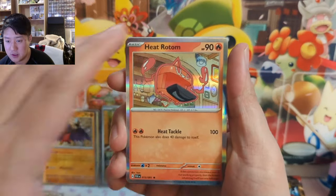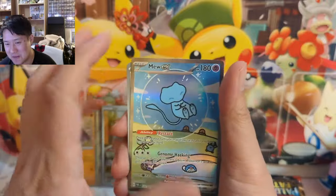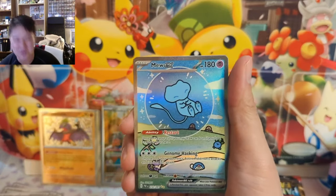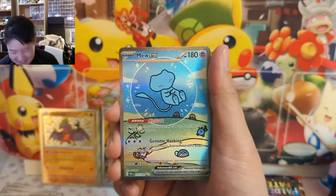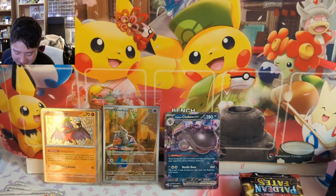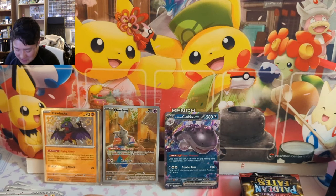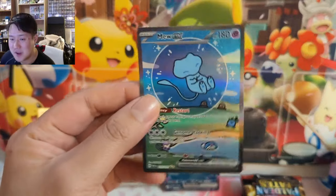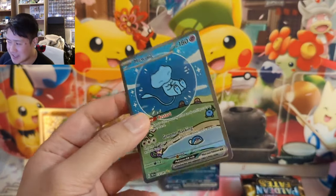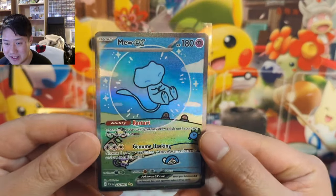Heat Rotom — I find these Rotoms so strange. Okay, so the big hits are in the second reverse slot, and there it is! Congratulations Fun on a Bun! That's to me the big hit. With very low confidence and nothing to back it up, I think this card will surpass the Charizard in 12 months — just a gut feel. This card is beautiful. The Charizard just doesn't do it for me, but this card — congratulations!